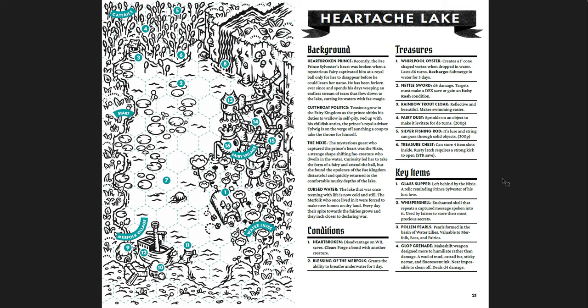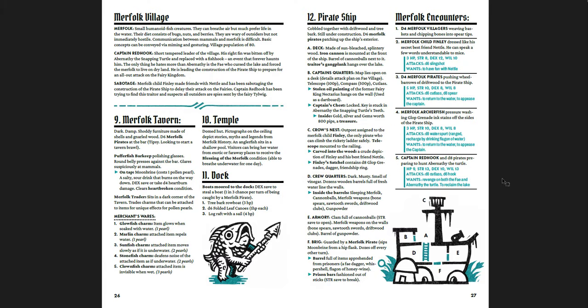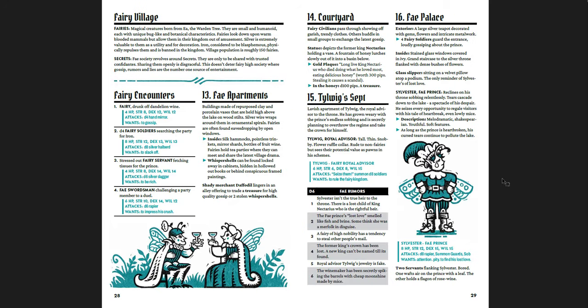You get a smaller hex crawl at Heartache Lake — there's a big hex for the forest but a small one for the lake, with a lot of cool locations. This is where the Fey Prince Sylvester's heart was broken — there's a Cinderella thing going on: she danced with him at a ball, captured his heart, then disappeared before he could learn her name. You get cursed water, treasures, key items, conditions you can receive, lake encounters, the Rotted Log, and the Nixie Well. This is just such a beautiful book.